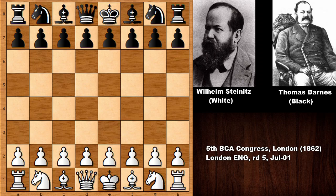Let's see what happened in this chess game. We have Wilhelm Steinitz with the white pieces and his opponent is Thomas Wilson Barnes. In recent videos I showed a few chess games of Thomas Wilson Barnes, as he defeated both Paul Morphy and Adolf Henderson, but this time his opponent was Wilhelm Steinitz. This is a must-see chess game.